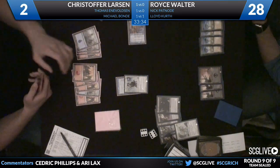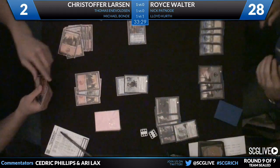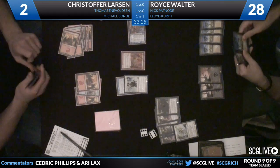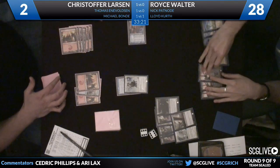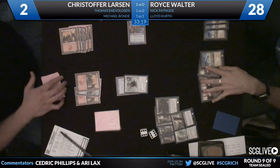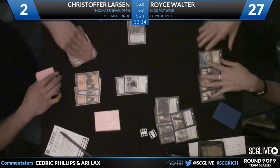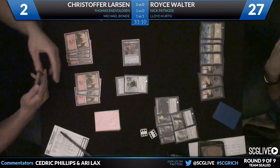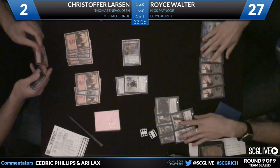He's going to take care of the Shivan Dragon with the Volcanic Geyser for three — fireball down. Royce just passes. So can Larson turn the corner? He draws Flames of the Firebrand — one with the Kaomancer, going to put Walter down to 27. Is he going to slam down the Shivan Dragon? You see him move six mana aside — no reason not to, get it out there. But Walter has an answer — Doomblade. So we're going to have to go about this the hard way, one point at a time. He might not have enough cards in the library, actually.